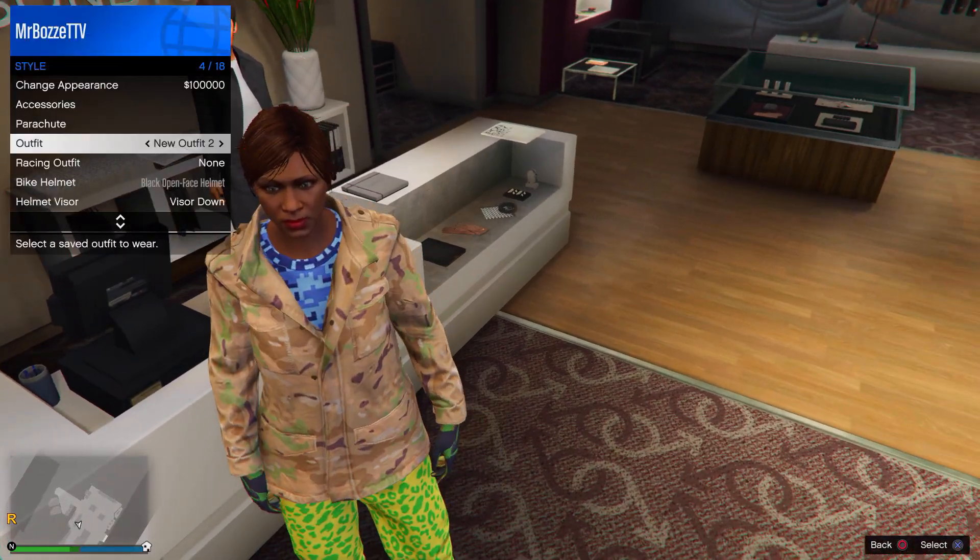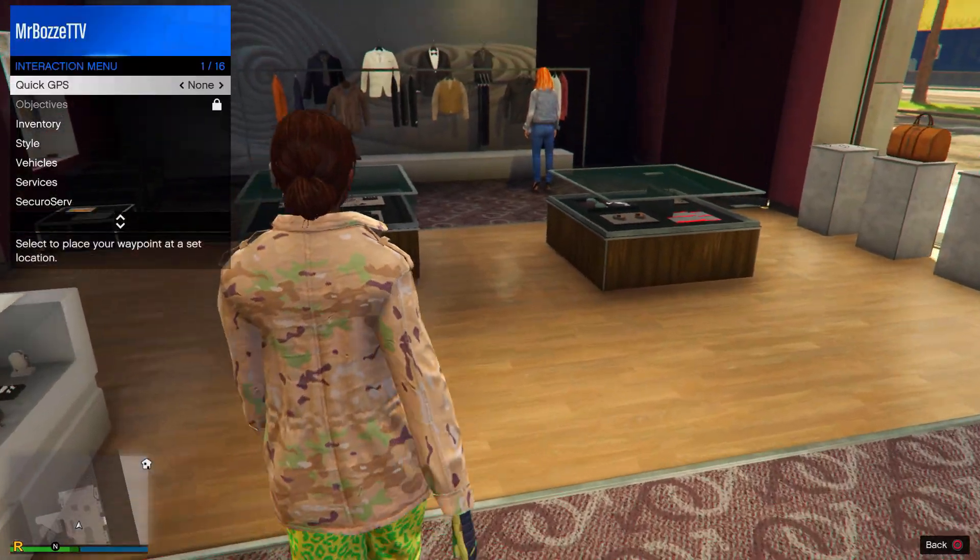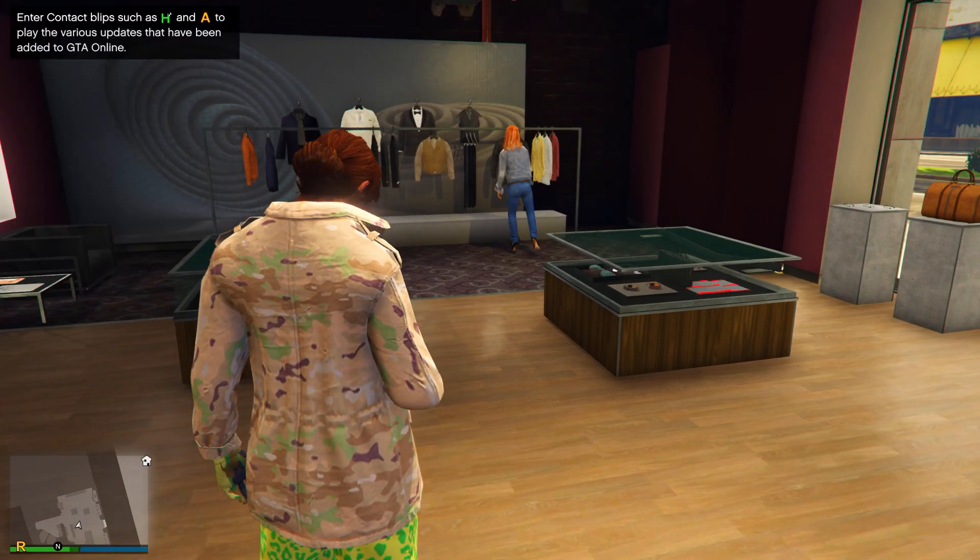Once you've got both outfits saved, open up the Interaction Menu and go ahead and take the Easy Way Out.